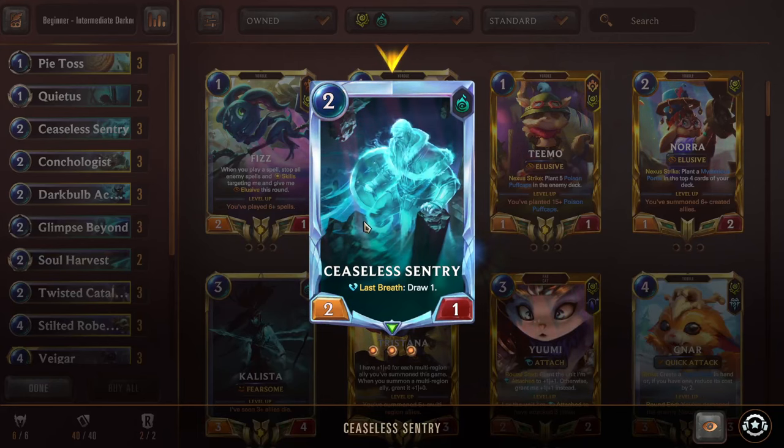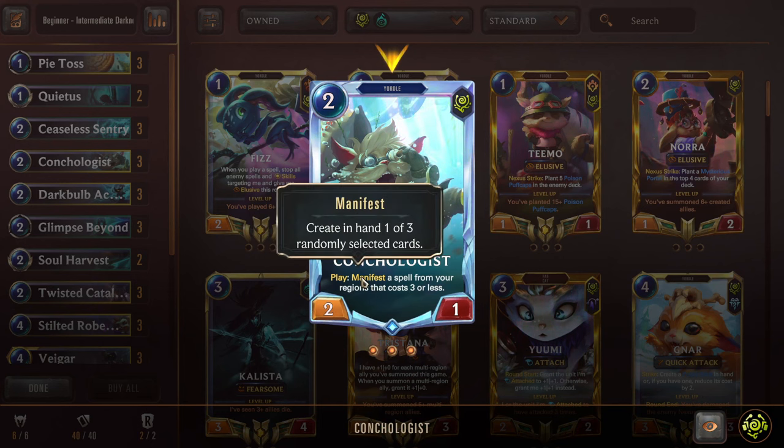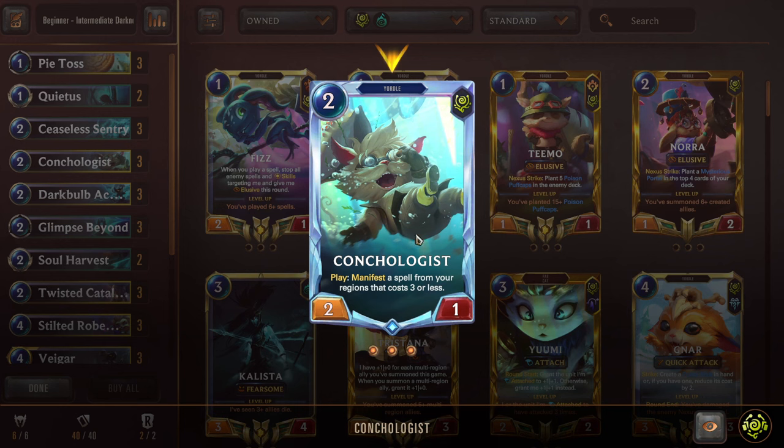Next we have Triple Ceaseless Sentry, a 2 mana 2-1. Last Breath: draw a card. Really nice to put down in the early game to trade into some aggressive units while also getting ahead by drawing a card. Conchrologist basically does the same thing — a 2 mana 2-1 as well. On play, you manifest a spell from your regions that costs 3 or less, so you're shown 3 and get to pick 1. Super nice, especially when you need to find just like one little extra thing — if you're missing something from your hand, Conchrologist can help fill that out for you.